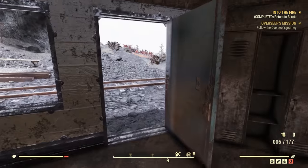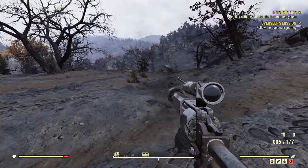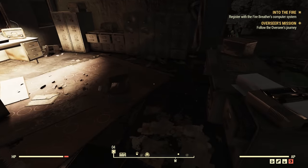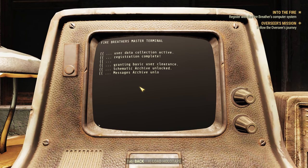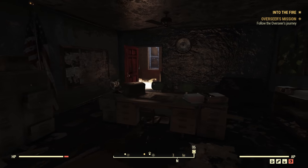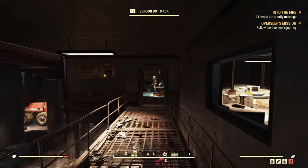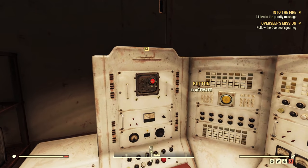We did it! So now we've just got to go back to the fire station to fully sign up for the fire breathers — and job is done. We're back in the fire station. To complete our objective, we've just got to go and tell the captain, who is obviously not around anymore, that we have completed our training. Let's use the fire breather master terminal — register a new fire breather. Job done, people. So what's our next quest, then? Listen to the priority message. Let's give this a bit of a listen. The priority message is over here on the actual emergency telephone line, where the fire department would have got their calls. There are 800,000 outstanding support calls — there is one priority call.